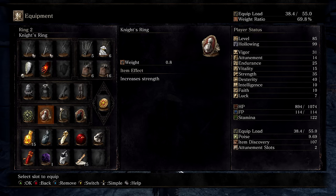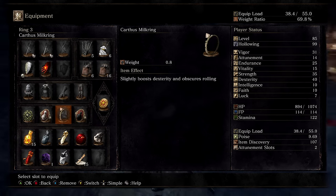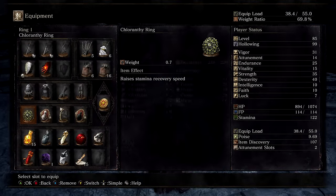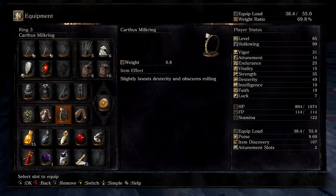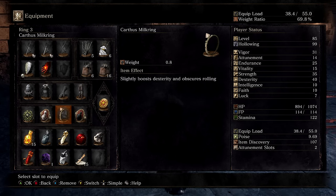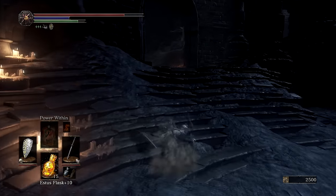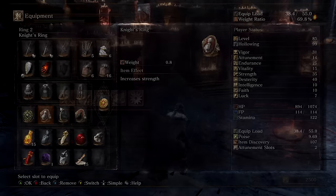For rings: I went with the Chloranthy Ring as mentioned. The other three are the Knight's Ring, which gives +5 Strength; the Hunter's Ring, which gives +5 Dexterity; and the Carthus Milk Ring, which gives +3 Dexterity and gives me that nice invisibility roll. Together those rings give me +8 Dexterity and +5 Strength, bringing my effective stats to 40 Dexterity and 35 Strength, versus 32 Dex and 30 Strength without them. These rings are very well suited for a quality build.